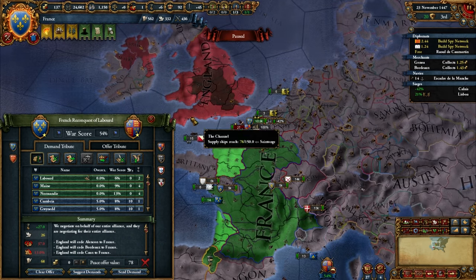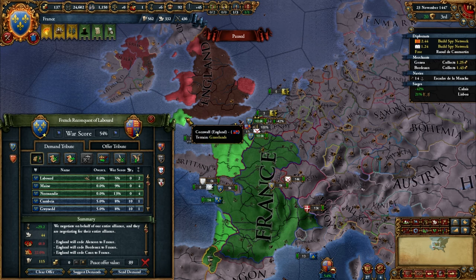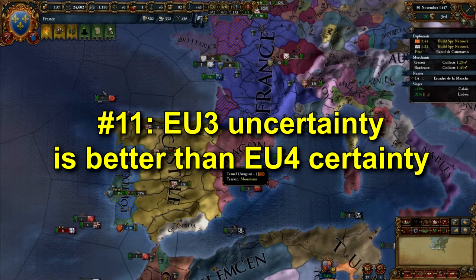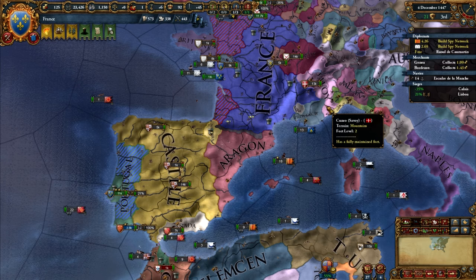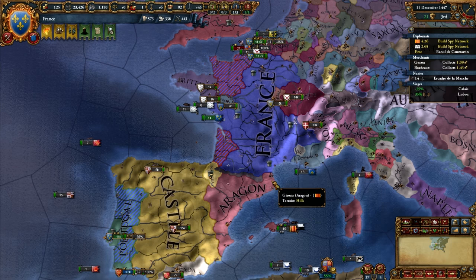In EU3, when you complete a mission, you can feel pretty good about it and you can see the difference. In EU4, when you complete a mission, nine times out of ten you don't even notice. Number 11. The uncertainty of EU3 is better than the certainty of EU4. This is a nebulous concept that impacts both games in a number of ways. It's also a general trend, but it's so pervasive that I wanted to give it its own spot on this list. It's also something where I think a lot of people are going to disagree with me.